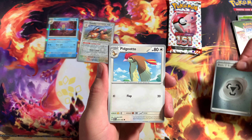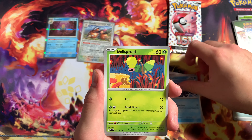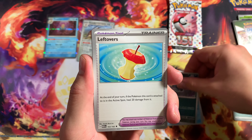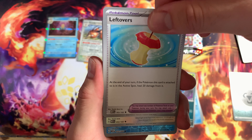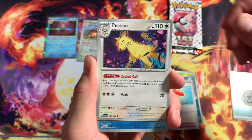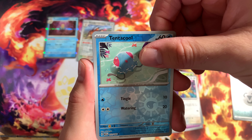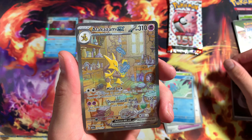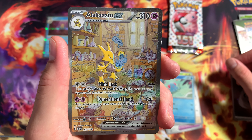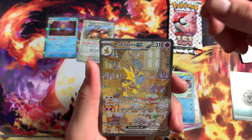Got a Pidgeotto, got Magmar, the Shellder, got a Bellsprout, Golbat, Leftovers, and a Persian - pretty bad cards. I've been seeing a bunch of people rip and no one really paid attention to... we got Alakazam! The alternate artwork - damn! I think this is one of the chase cards for sure. We still got one more card behind it.